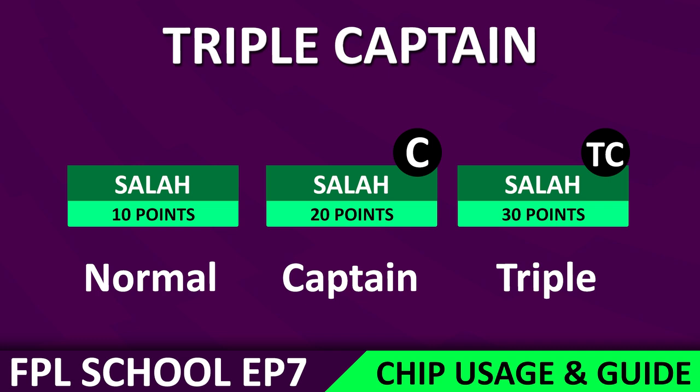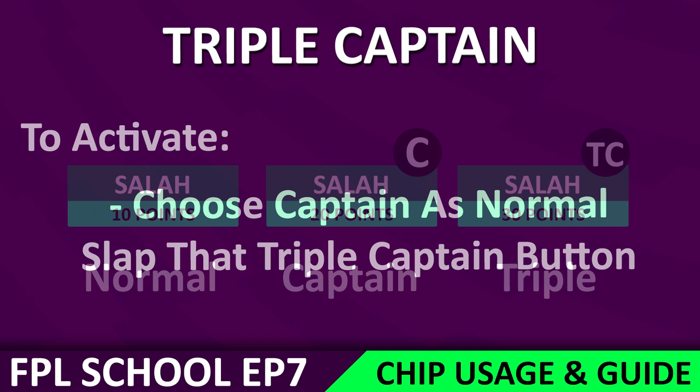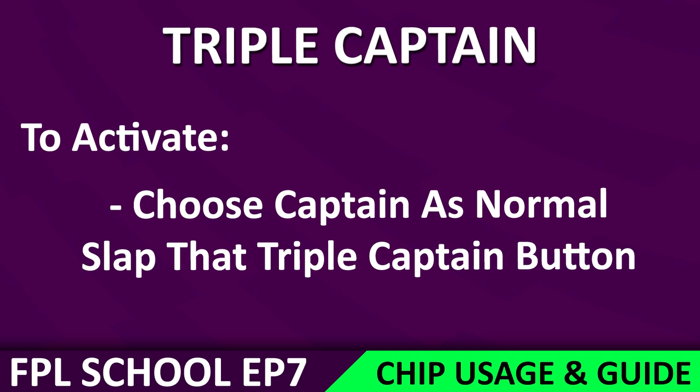So let's say you own Mo Salah, he scores a goal and gets all the bonus — 10 points, wahey! With a normal captain you'd get 20 for that, but with a triple captain you'd get 30. Great success! To activate this chip, you select your captain as normal and then you slap that triple captain button when you're ready.